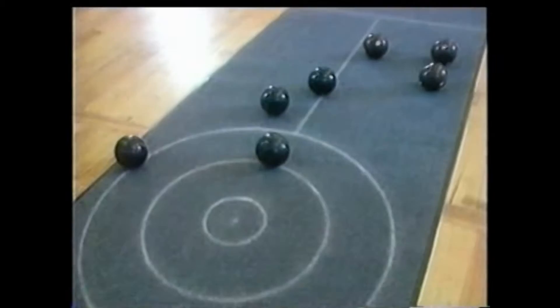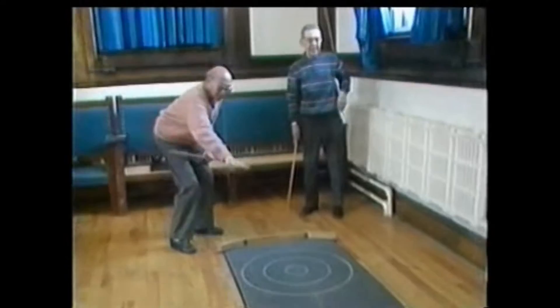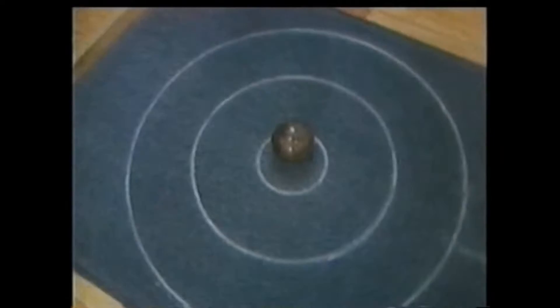At the end you have seven ends, and so on the first end if you have three balls in, you have three and the next team has zero. The next end if you bowl, let's say, one score, your total would be four and the next team would still have zero.